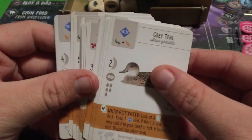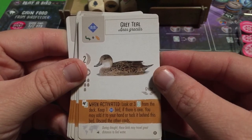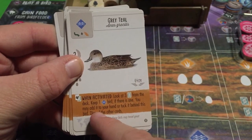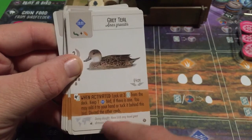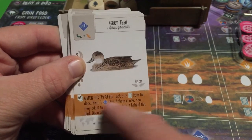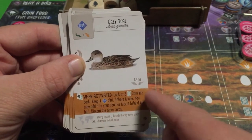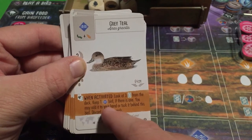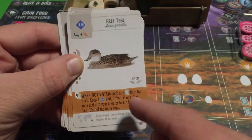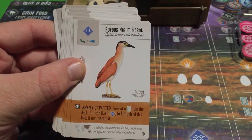The Gray Teal: look at three bird cards from the deck. Keep one wetlands bird if there is one — you may add it to your hand or tuck it behind this bird. Discard the others. It's an interesting choice whether to add it to your hand for future play or tuck it for points.